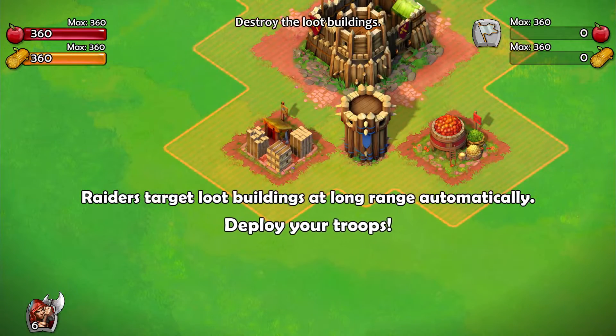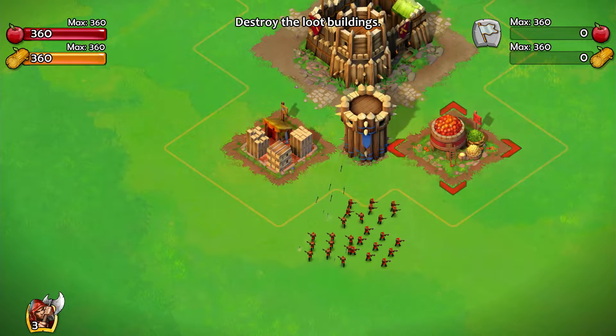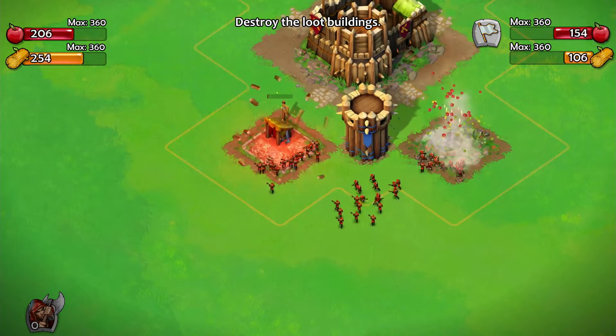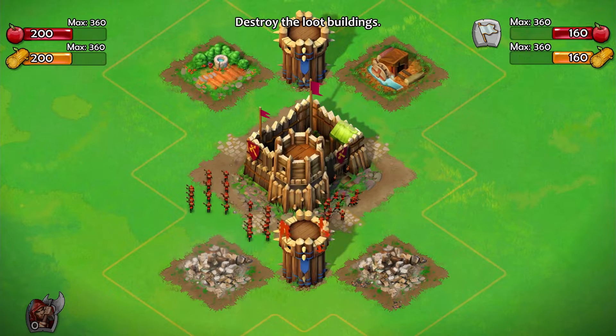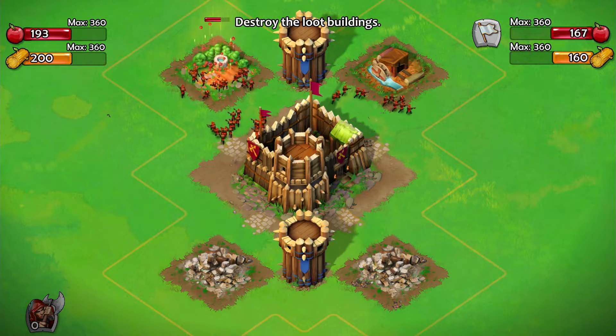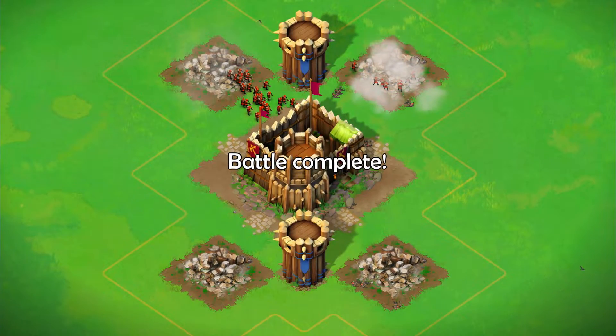Raiders target loot buildings at long range automatically — deploy your troops. Let's deploy them here and see what they go for. They're very fast and very efficient against these kinds of buildings. They're not efficient against the fort though, even though I guess that's sort of a loot building as well. Battle complete.